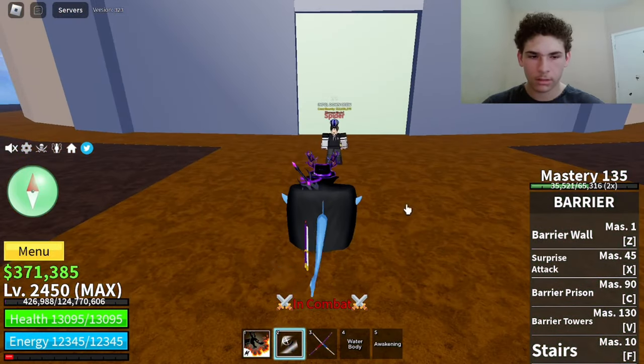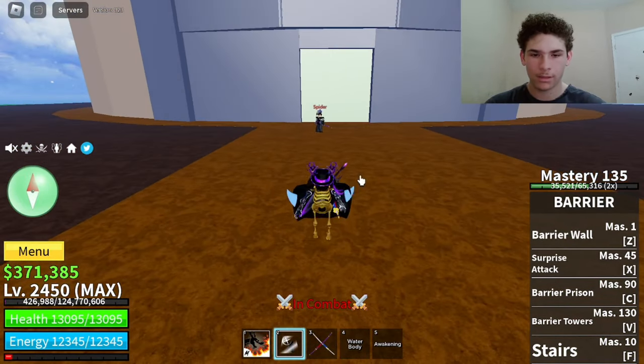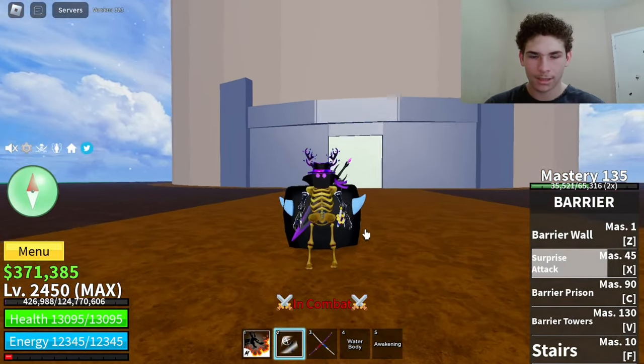Next move on Barrier is called Surprise Attack. Mastery required on that is 45. Here's how it looks. That did 1,818 damage.